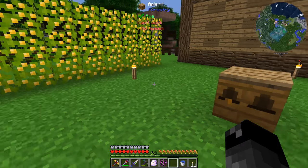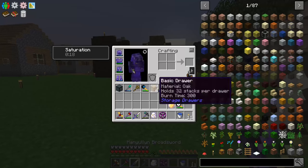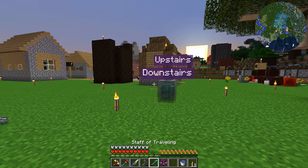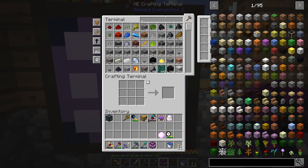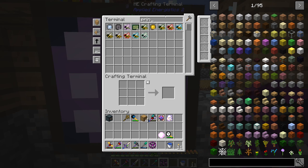First we need to get ourselves a flower and a couple of bees. One of the biggest problems at the start is selecting a princess - these are ignoble stock, and ignoble stock has a percent chance every time they breed that the queen just dies off. So you pretty much always want to use pristine stock. We have one pristine meadows here, and then we need a drone of a different type - let's use a forest drone.